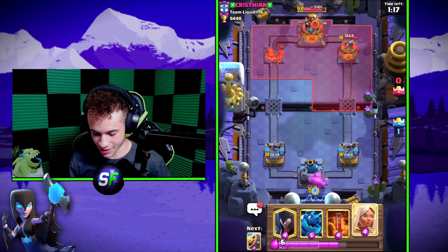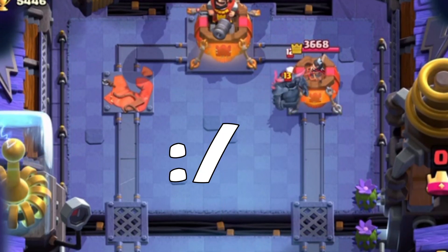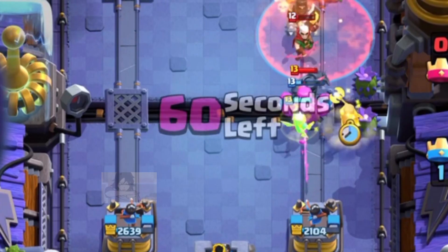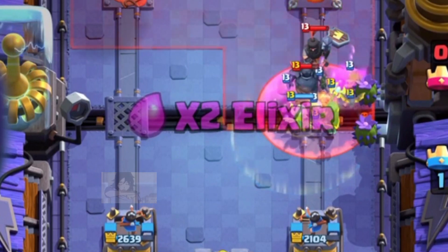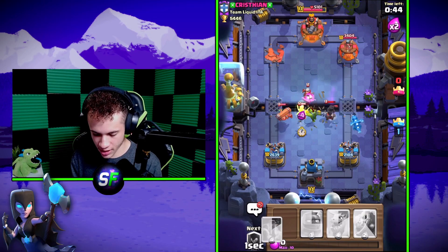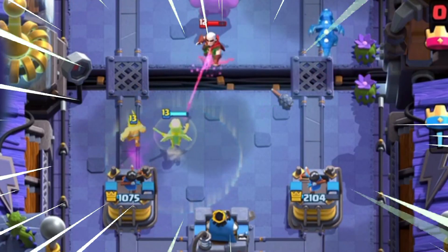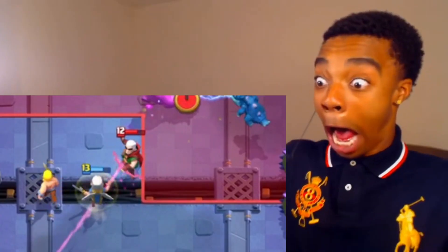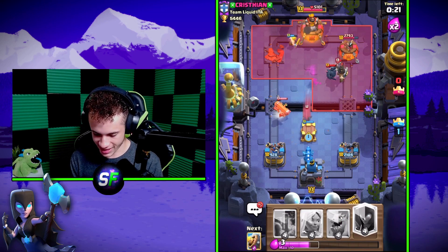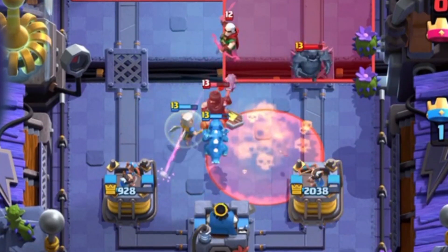It's a sight we absolutely love to see. All right, we're getting close to double elixir and we have a big advantage, so let's make it even bigger with another Elixir Golem. He's got a big bad PEKKA — I'm gonna poison that Magic Archer and let it do its thing, then use a Night Witch to help combat the PEKKA along with the Battle Healer healing everything. The Battle Ram is gonna connect because the cage got destroyed, but the Battle Healer is just cleaning up on defense.